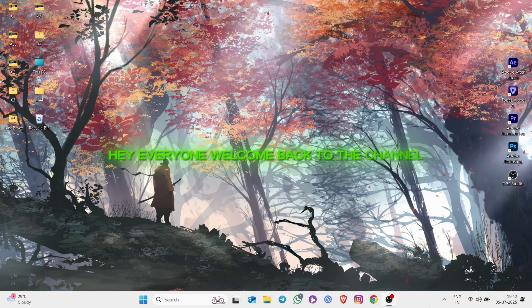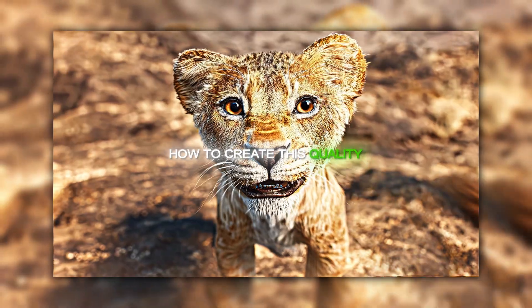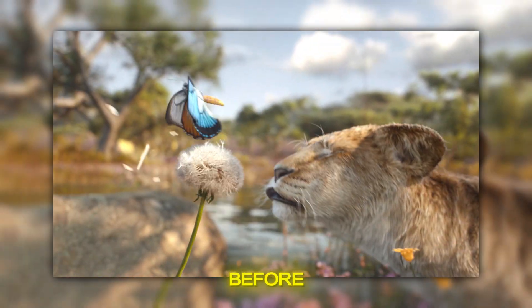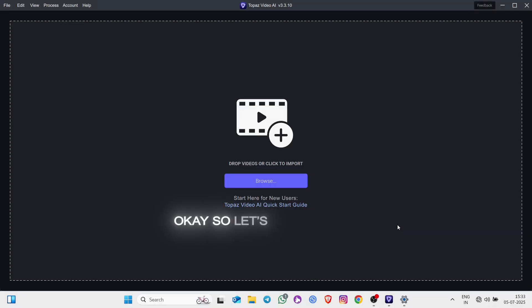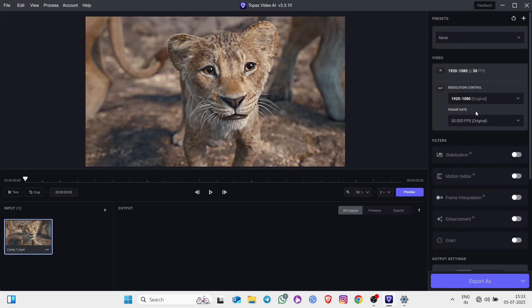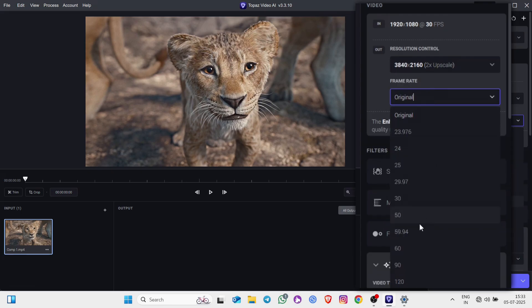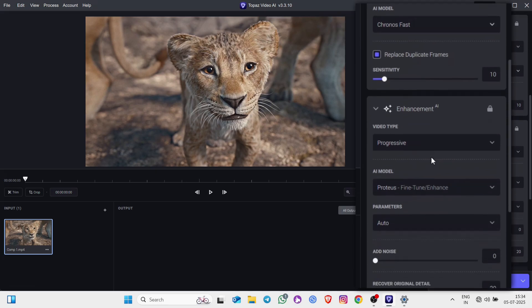Hey everyone, welcome back to the channel. Today I am going to show you how to create this quality fix. You can see this before and after result. Let's get started. Set interpolation to 2x, frame rate 60fps, and frame interpretation to Chronos Fast.